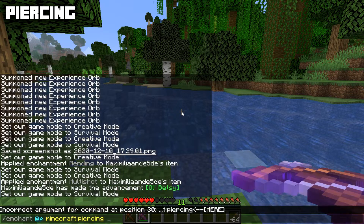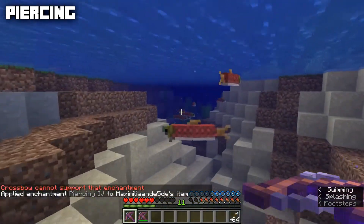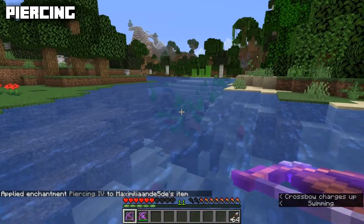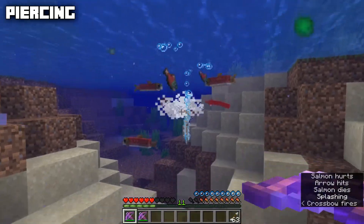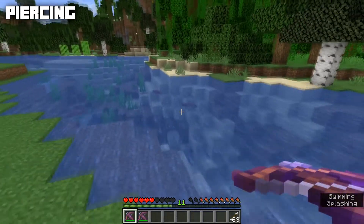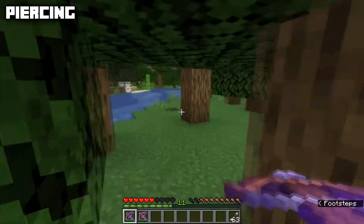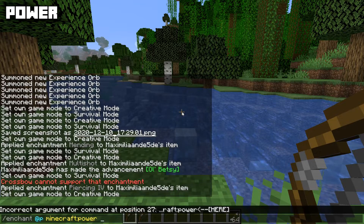Another enchantment for the crossbow is Piercing, incompatible with Multi-shot, with a max level of four. This enchantment makes it so you can shoot through multiple entities. We can actually shoot through five different mobs with Piercing 4 on your crossbow — here we shot two fish at the same time.